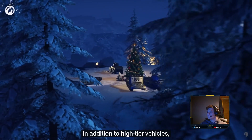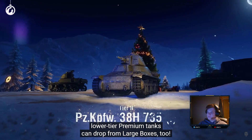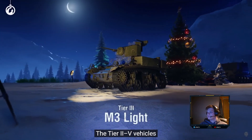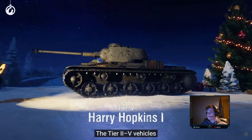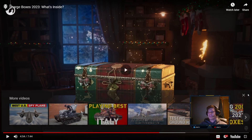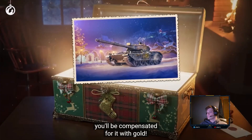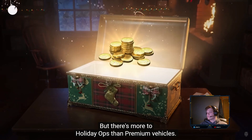In addition to high-tier vehicles, low-tier premium tanks can drop from large boxes too — Tier 2, Tier 3, Tier 4, and Tier 5 vehicles will be an excellent addition to your collection. Or if you buy enough large boxes, it'll just net you loads of gold that will last you throughout the whole year. And don't worry if you get a vehicle you already have — you'll be compensated for it with gold.